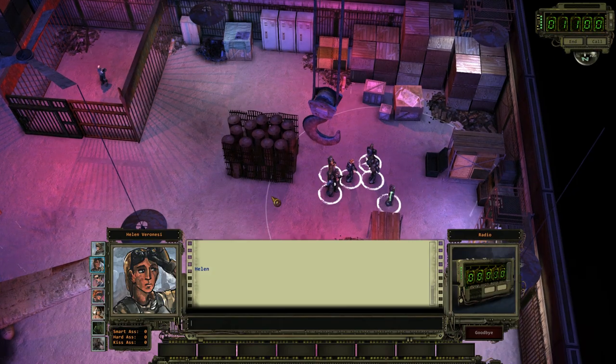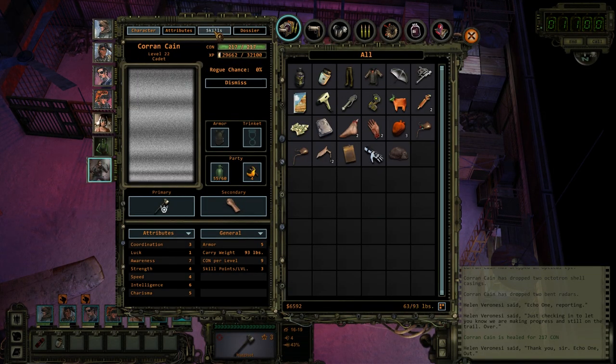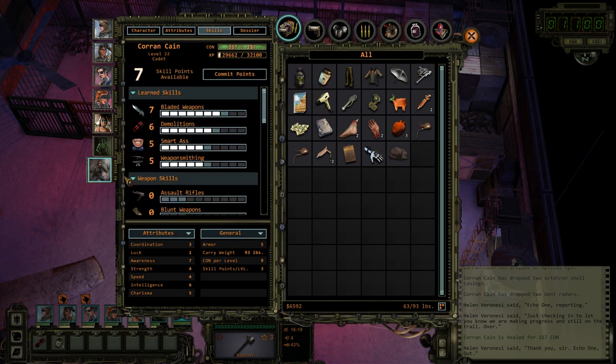Looks like Corncane needs to level up. Give him a nice heal at the same time — seven points. Bladed weapon, I guess. You know what, I'm not even going to spend your points. Who cares? Because I'm going to get rid of you as soon as I get back to Ranger Citadel.